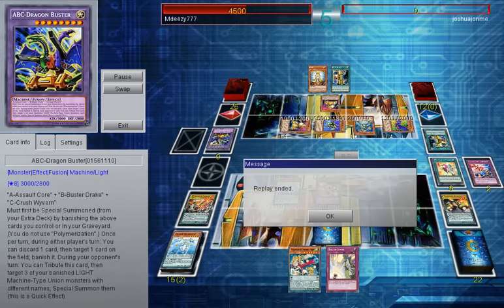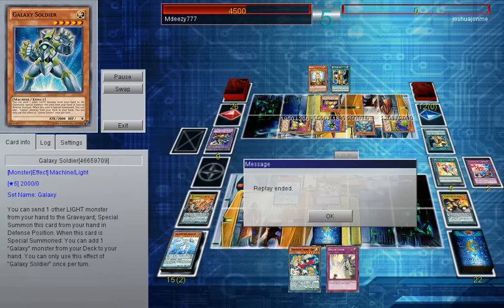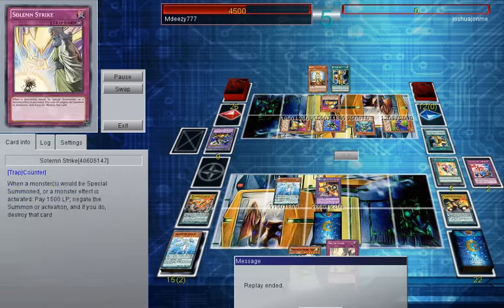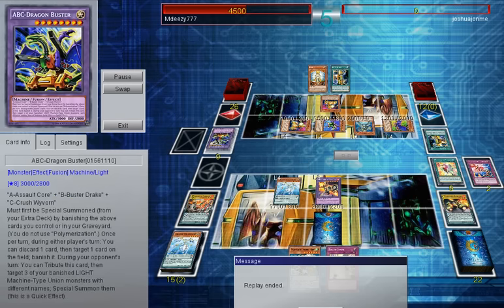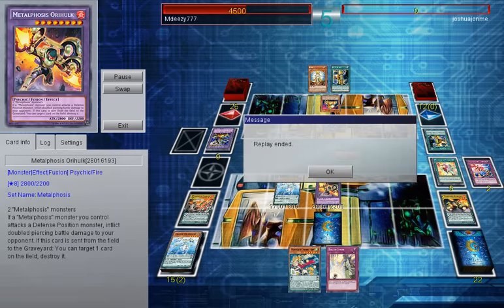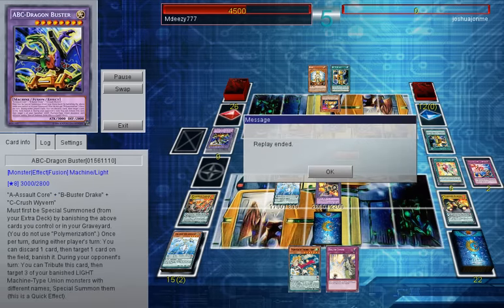I had an alternative win condition of Utopia the Lightning, so I could have just attacked with that and done 3k damage. This still came out a similar way. I got Unicorn in hand, which isn't really that good against ABC. ABC is a very powerful deck — they made it a little bit too powerful from my point of view. But it's something we're going to have to deal with in the future. On to the next one.